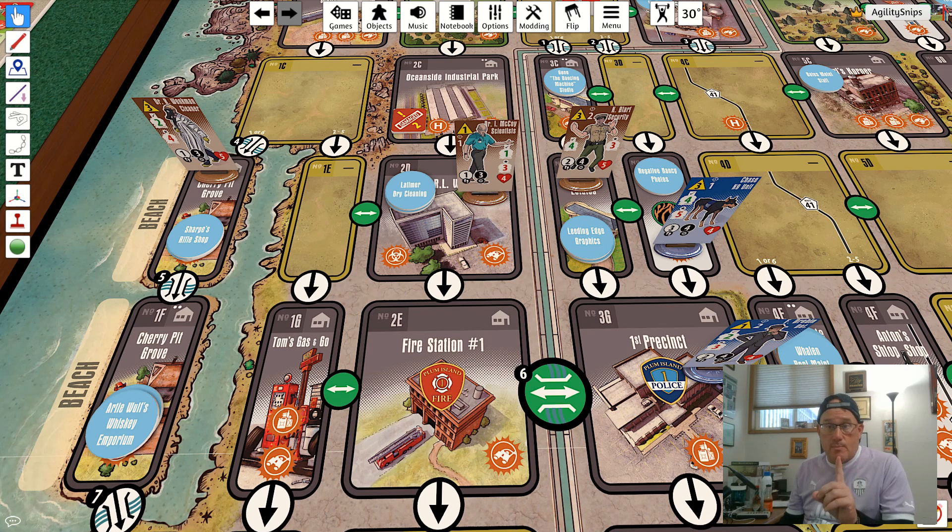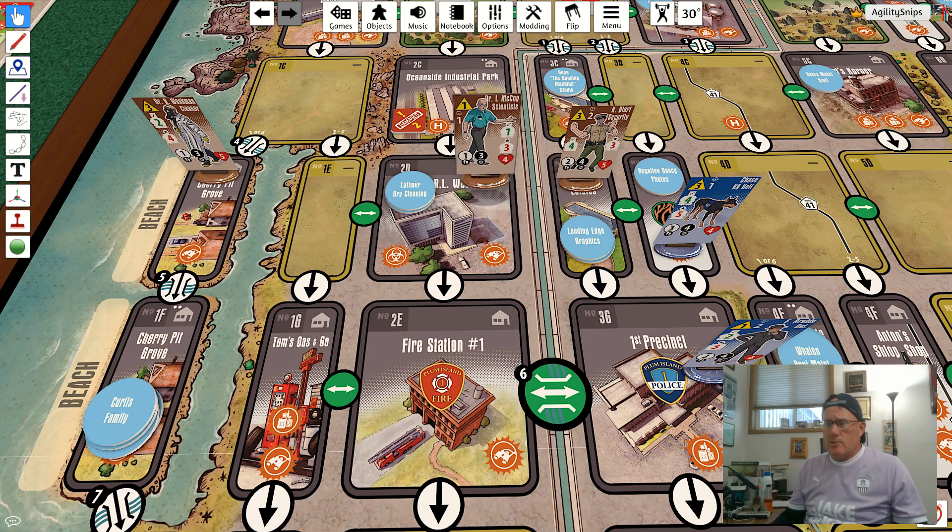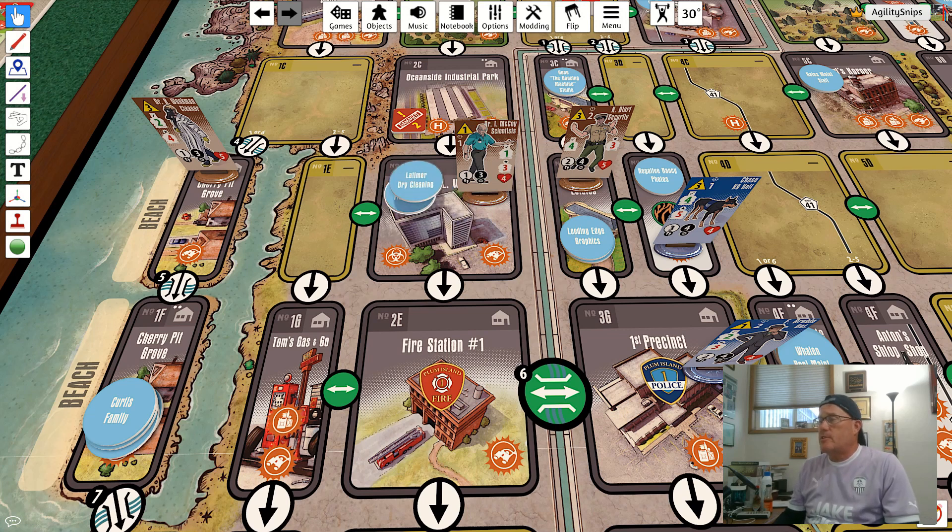You can move civilian units one space following the same movement rules as players. For example, Dr. Benkman has an admin rating of two so he can move two civilian units. Dr. McCoy by contrast has an admin rating of one — he has two civilian units in his space but is only able to move one of them. So let's say he takes the Latimer Dry Cleaning crew and moves them to the fire station — that's all he can do.